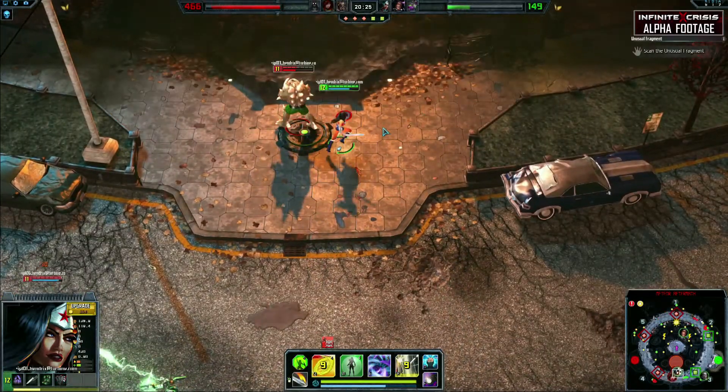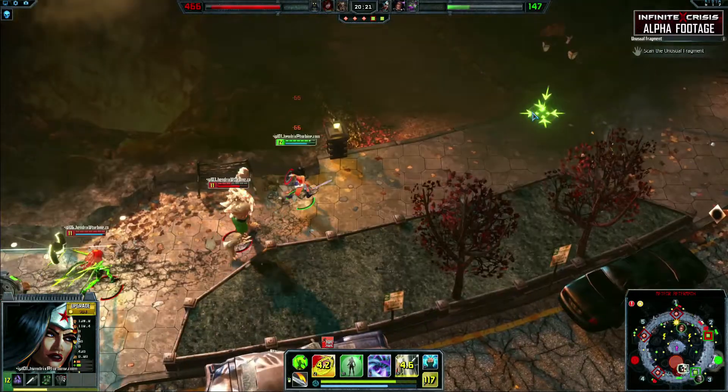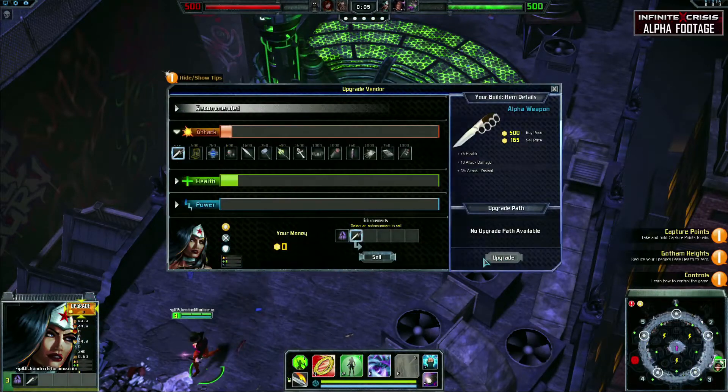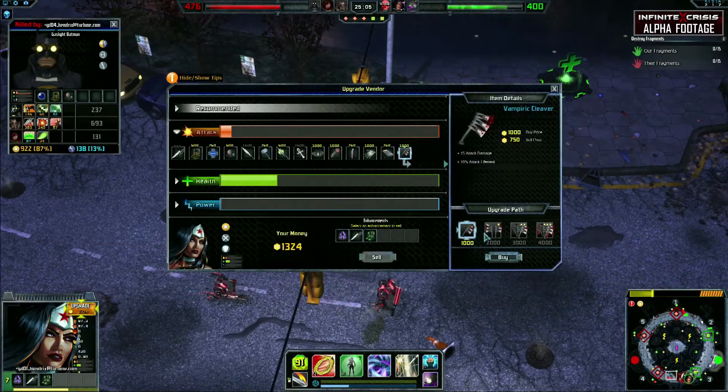In order to take advantage of your supporting capabilities, try out Mind Link and Surveillance Camera for stolen powers to keep an eye on the enemy and track them down. Getting more defensive items will make you almost unkillable, but try out attack power items early and lifesteal to make you a damage threat and force your opponents to fight you.